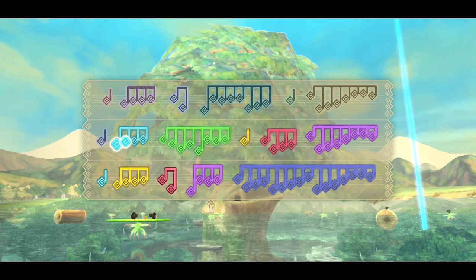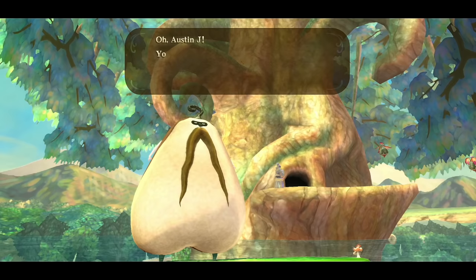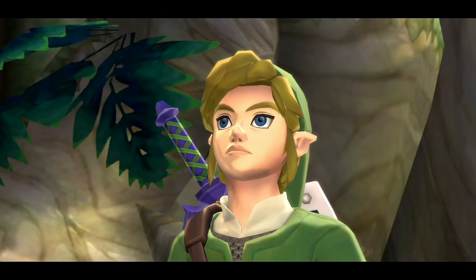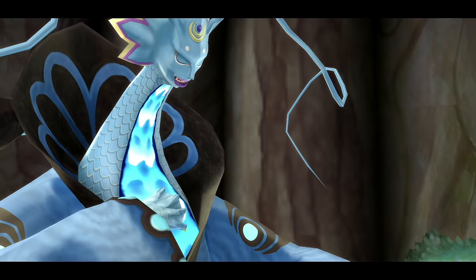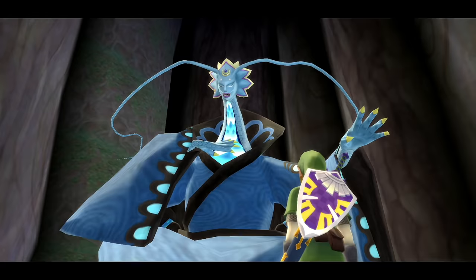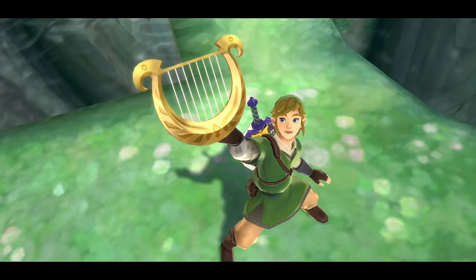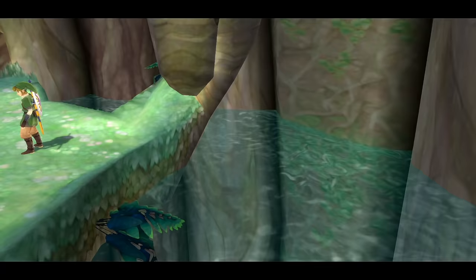Now we get to hear the song. Austin J, you gathered all the Tadtones! Let's go talk to the water dragon. Farin says we brought back all her colorful little Tadtones and are worthy of being called a hero. We learned part of the Song of the Hero. Farin then pulls the plug on all the water — and now bluebirds start spawning here.